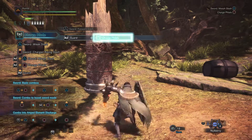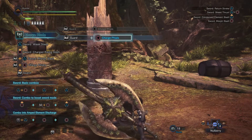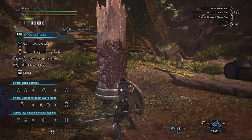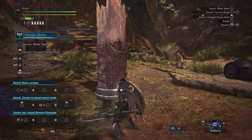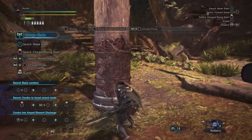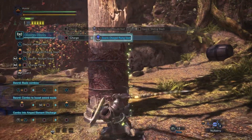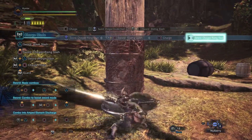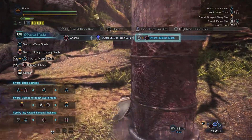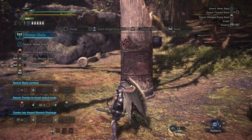Let's switch to the axe and see what happens. So if I overcharge the weapon, it looks like you end up being deflected. That is weird. Let's try that again — hold circle, R2 circle. That's cool, some kind of sliding slash. Let's try the combo again: sword combo to boost sword mode. Hold circle, R2 circle, then triangle. Let's see... we'll figure that out as we go.